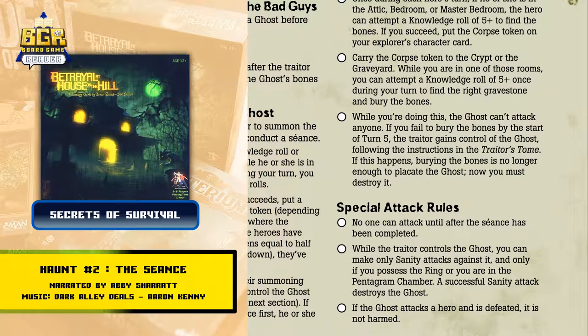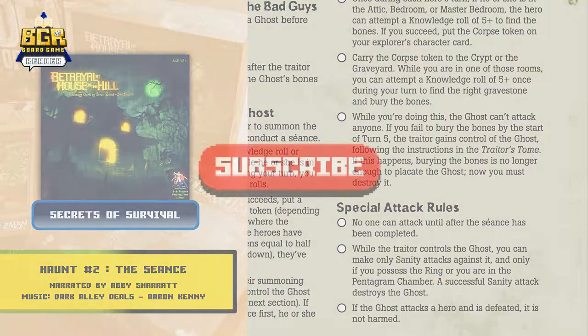Special Attack Rules: no one can attack until after the seance has been completed. While the traitor controls the ghost, you can only make Sanity attacks against it, and only if you possess the ring or you are in the pentagram chamber. A successful Sanity attack destroys the ghost. If the ghost attacks a hero and is defeated, it is not harmed.